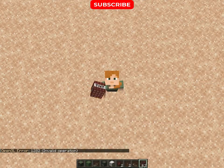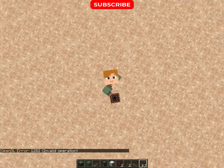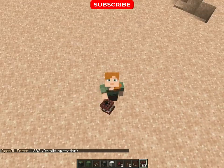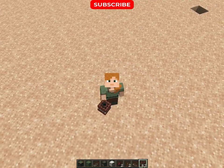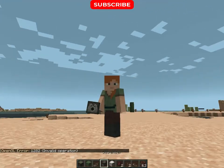Hey guys, I am back. Today we are going to build an auto TNT cannon and a rapid fire turret in Minecraft. The items we need for the auto TNT cannon are sticky piston, slime block, redstone repeater, observer, and wool.